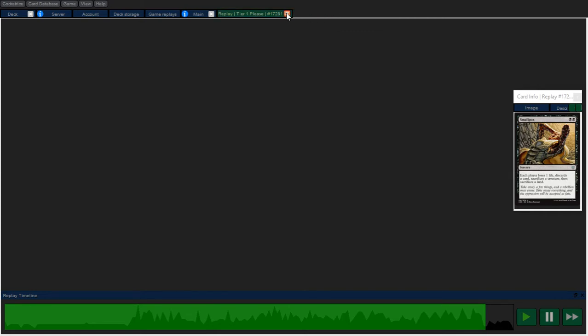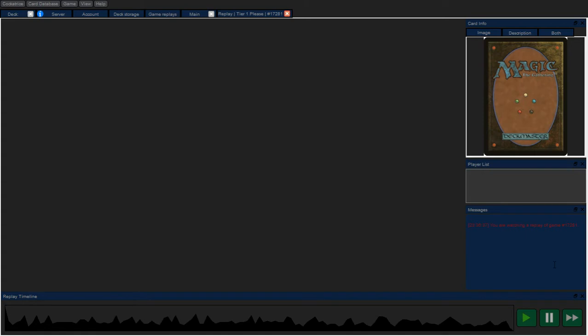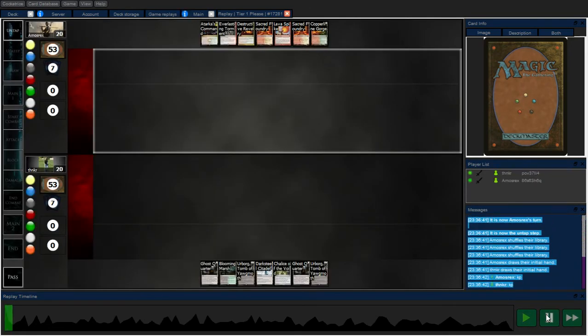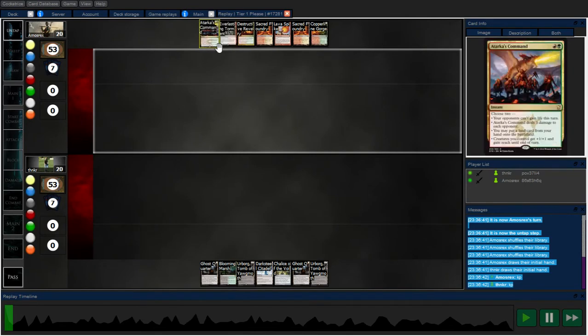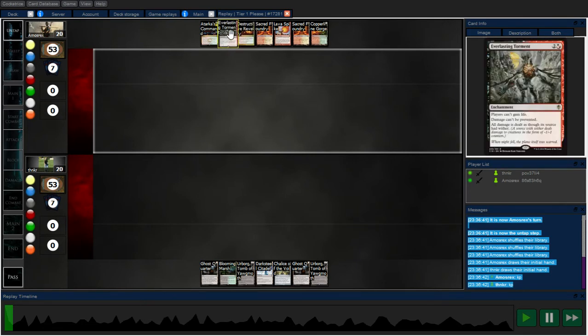That went really fast. Again, I got an early Chalice here, but the rest of the hand is kind of eh. Opponent has Destructive Revelry and Everlasting Torment — I guess they expect me to bring in life gain. I don't really have enchantment removal; I didn't side it in against my opponent.